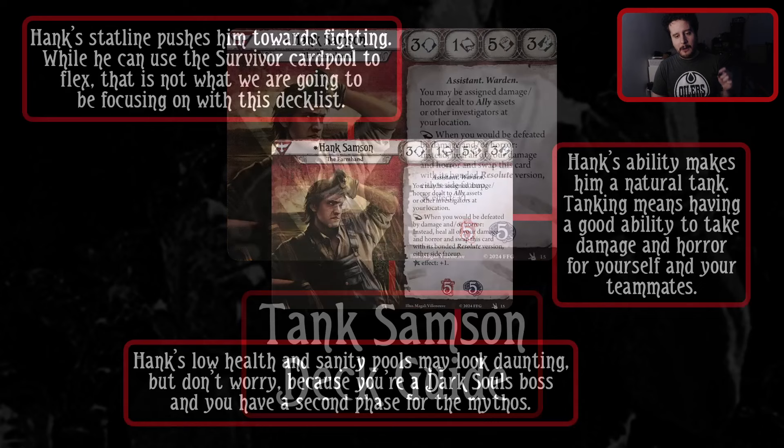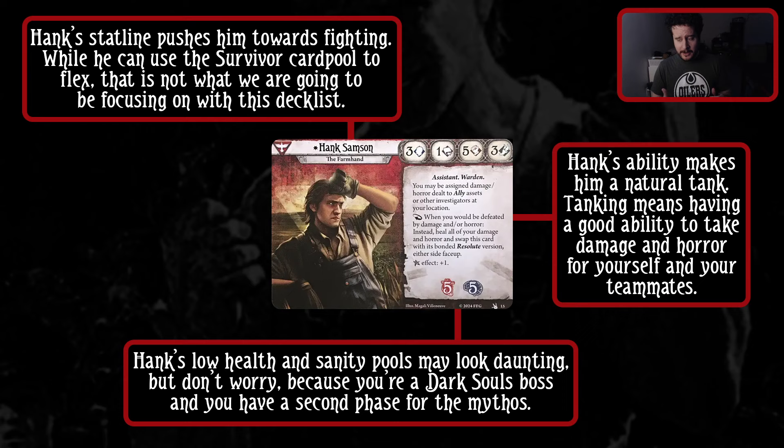Hank's stat line is 3-1-5-3. His five fists and one hook obviously pushes our boy towards fighting. While he can use the survivor card pool to flex, that is not what we are going to be focusing on with this deck guide. Hank's ability makes him a natural tank.